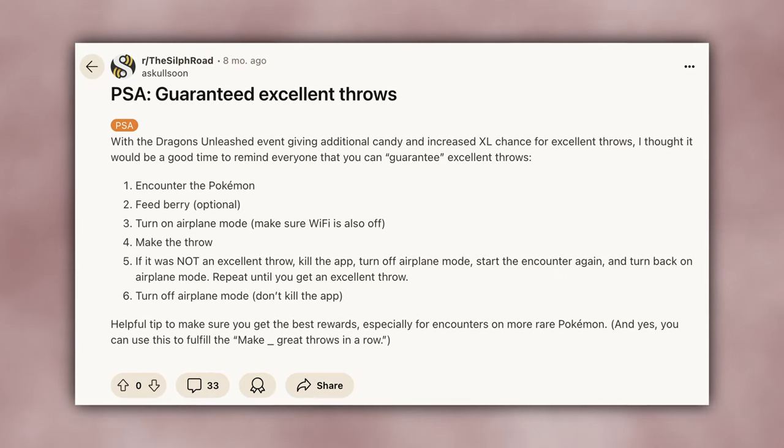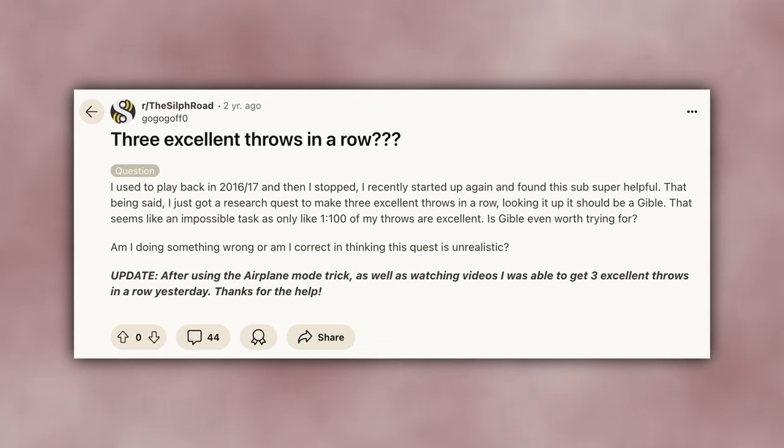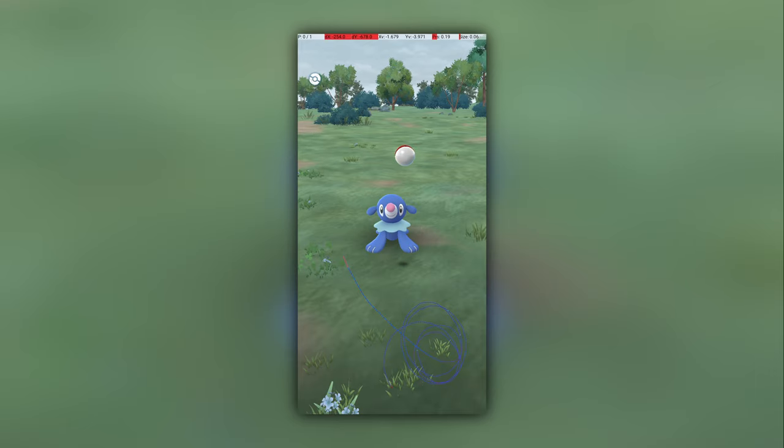The airplane mode technique is better known to many players for a different and probably more practical purpose. When you have a research task such as get three excellent throws in a row, you can use airplane mode to guarantee the streak isn't broken. Turn on airplane mode and attempt the throw. If you get an excellent, disable airplane mode. If you fail, restart the game before disabling airplane mode and your streak will be preserved. Trying to record a large number of excellent throws on every Pokemon is a challenge, and I hope this video has given you some insight into the techniques I use to make it a little bit easier, faster, and in some cases, less impossible. Let me know in the comments if you've ever used airplane mode to preserve an excellent throw streak. Please like and subscribe.